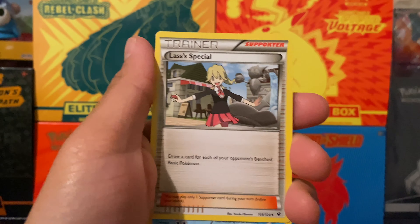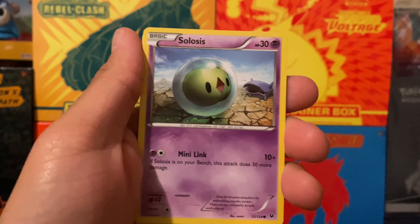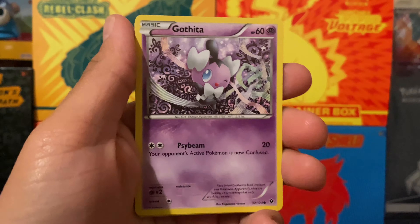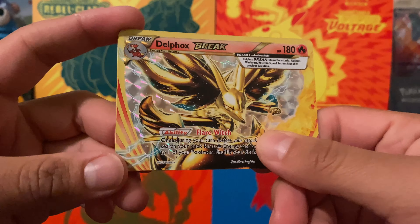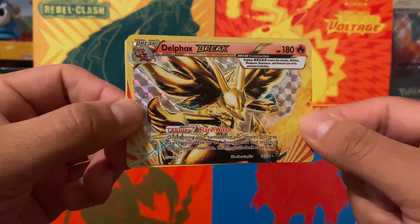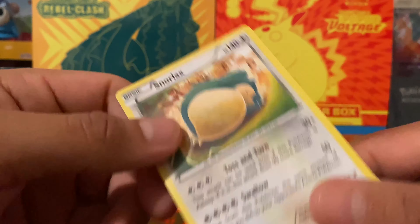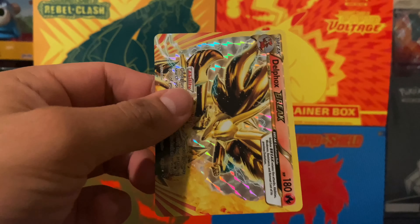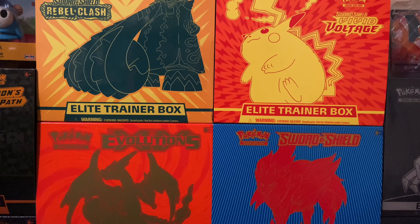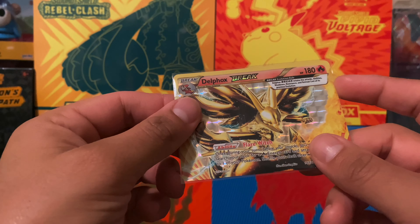We got Weezing, Hawlucha, Binacle, Slowpoke, Squirtle, Gothita, Fennikin — and we got a BREAK card! Delphox BREAK! Haven't pulled a BREAK card in a long time. And we got Snorlax — it was sleeved at the front. That's a cool Snorlax, that's a big boy. So we got the BREAK card — pretty interesting. I did not choose Delphox when I played this game. I can't remember who I chose — maybe Snivy? Anyway, moving on.